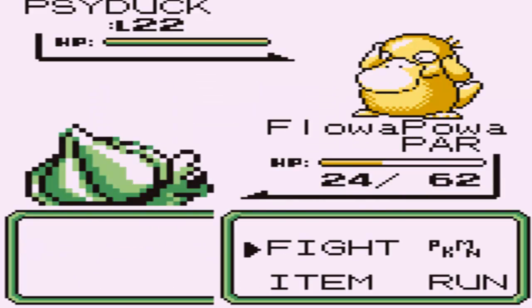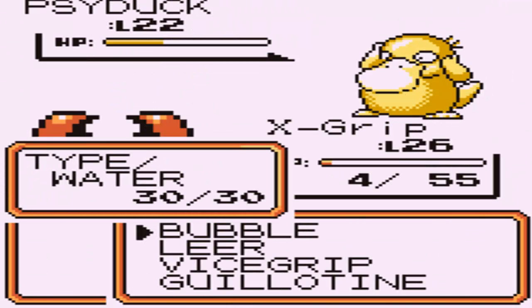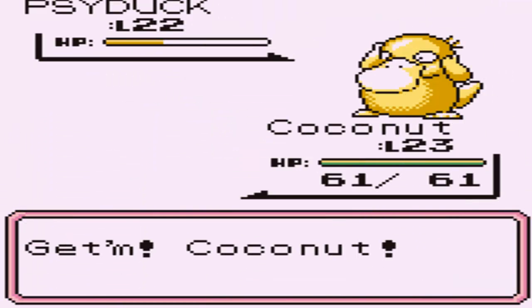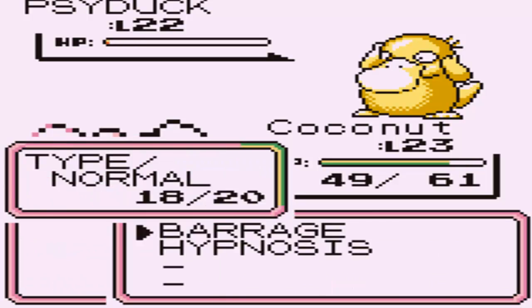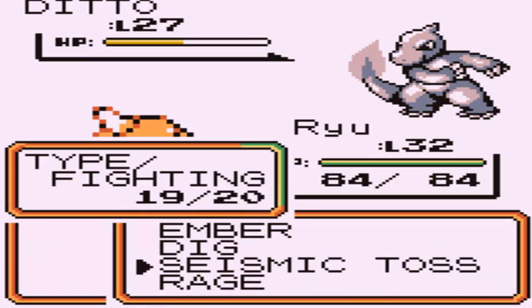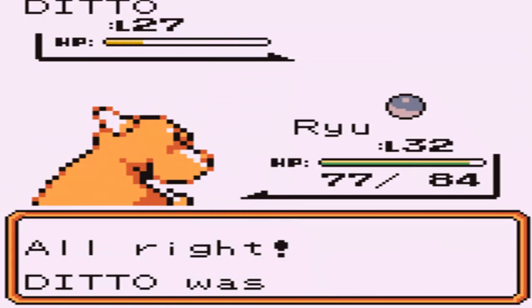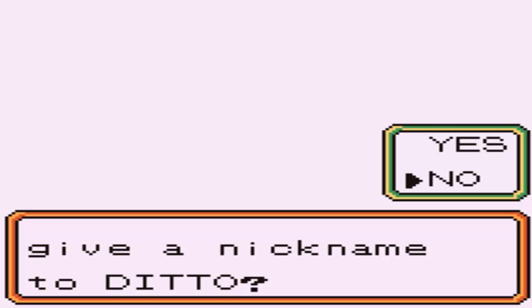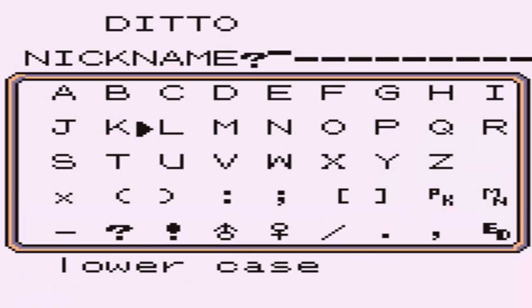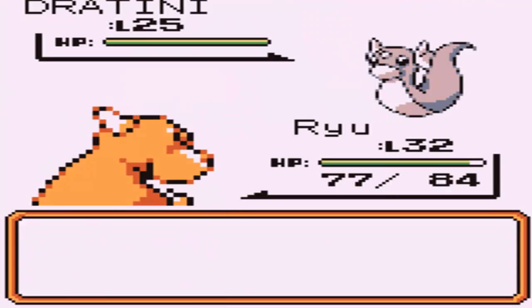I'll keep going through here - there's also Psyduck but I'm not interested. I nicknamed my Krabby X-Grip - it just came to me. My Exeggcute is still level 23. There are Dittos over here as well - Ember won't be very effective so I'll just catch it. I always thought Ditto looked like pudding so I'm gonna name it Pudding. I still want that Dratini at level 30 - come on Dratini!